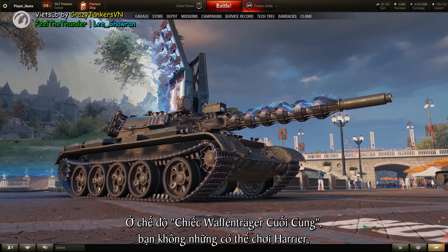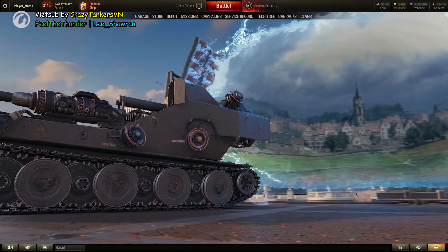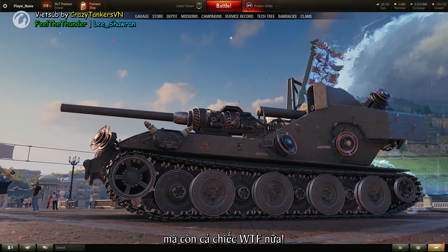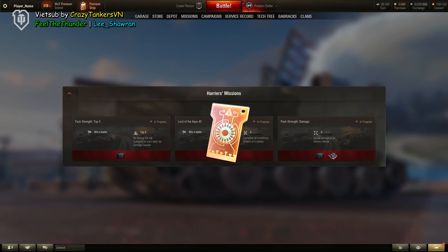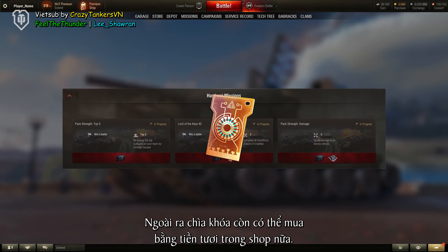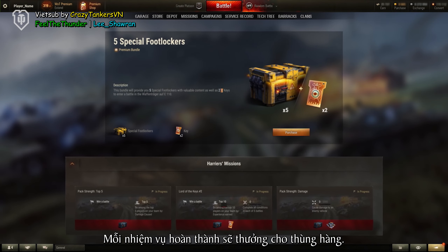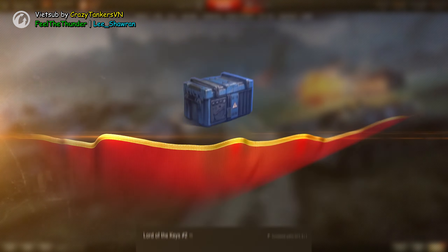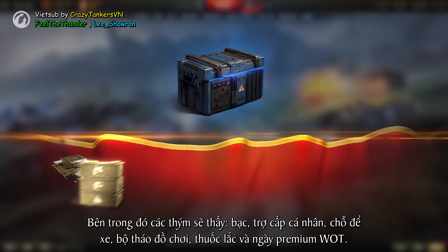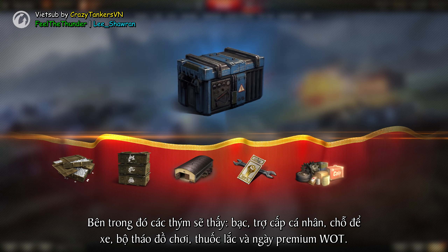In the last Waffen Träger game mode, players can not only play as Harriers, but also as the Waffen Träger itself — complete special missions and earn keys to do so. Keys can also be received in the Premium Shop bundles. Completing missions will earn you Foot Lockers. Inside, you will find credits, personal reserves, a garage slot, demounting kits, consumables, and days of World of Tanks Premium account.